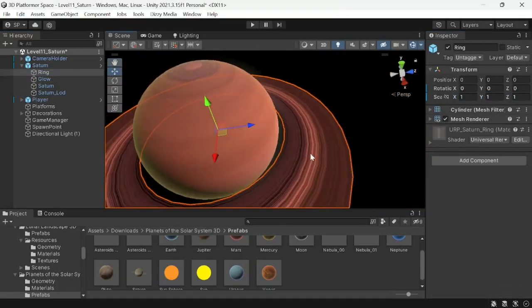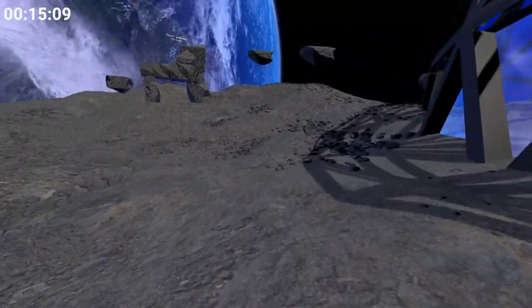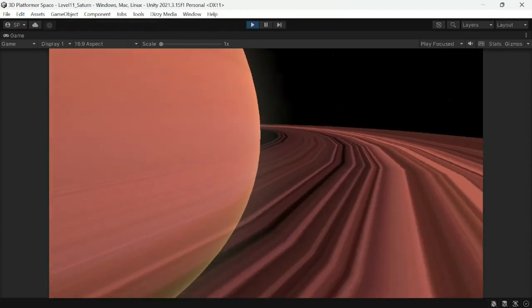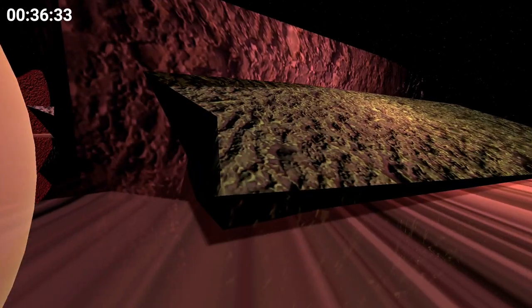What's next? Oh right, Saturn! This one was fun! I got inspiration from the Mario Kart bug and made the rings of this planet super fast and slippery, so you're constantly moving fast. And to beat the level, you just have to do a full lap around the planet.